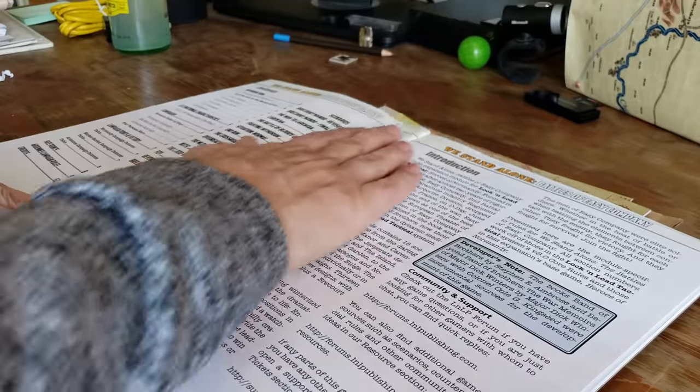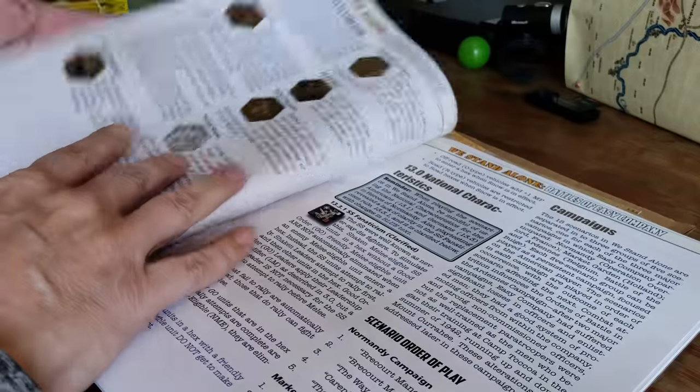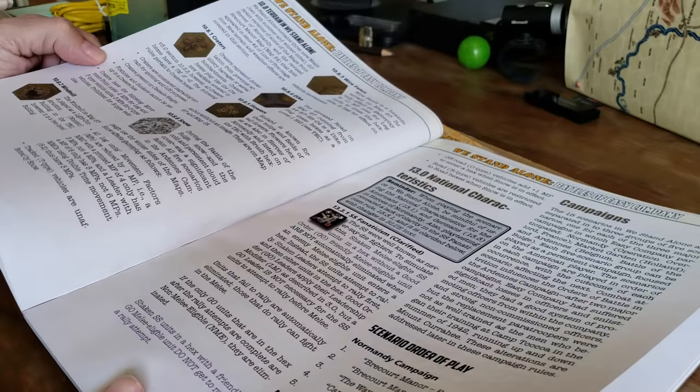So, looking at the introduction — 15 scenarios laid out here. The campaigns, the new terrain types, or additional terrain types.